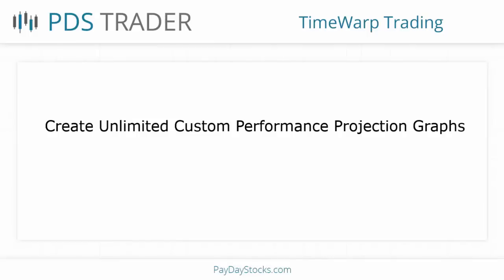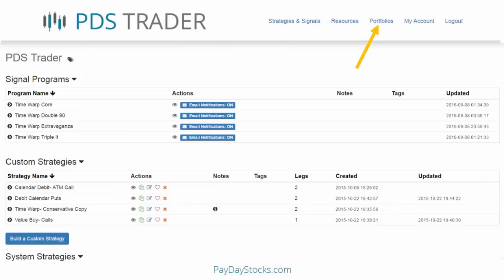You can do that with all of the strategies — you can quickly analyze and look at all the different opportunities for any strategy. The next thing you can do is create custom performance projection graphs. When you log into PDS Trader, you'll see the signal programs. If you're a basic subscriber, you'll see Time Warp Core. If you subscribe to other signals, those will show up when you log in.